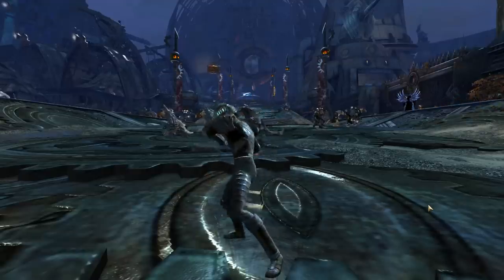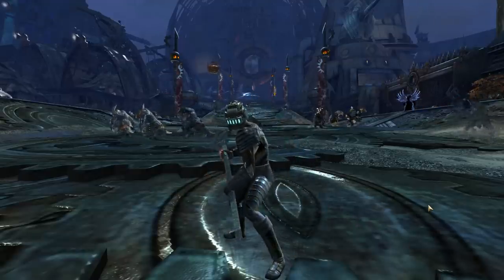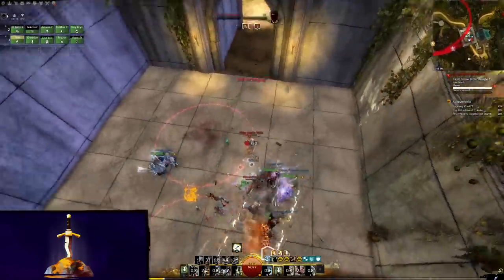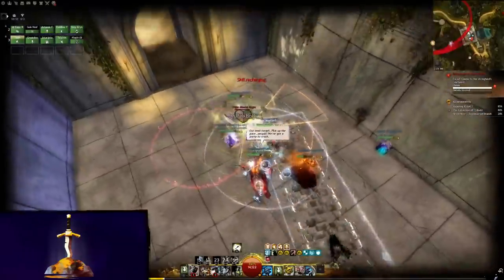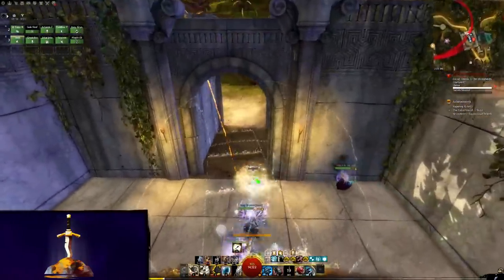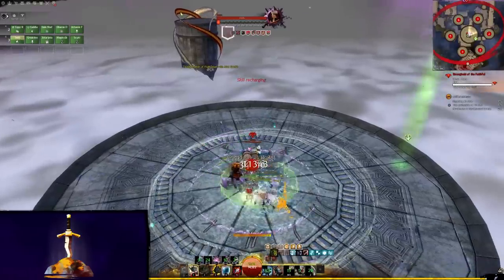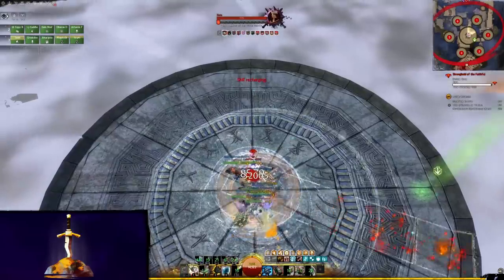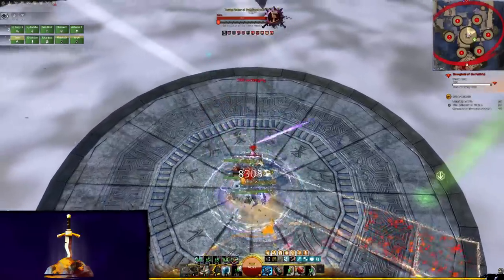It's finally happened — I have been converted to the way of the Scrapper. In all seriousness, this build is incredibly strong and has two very useful versions that can be swapped easily with just a few different trinkets, skills, and a single trait. Power Scrapper offers solid damage per second, great utility with some nifty carry potential, and even quickness for your group if the situation calls for it.